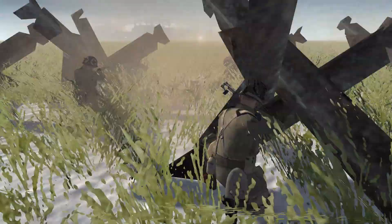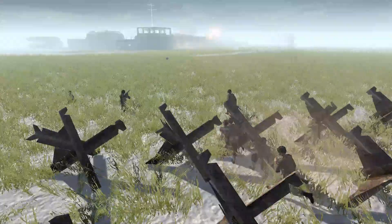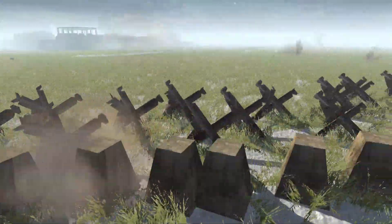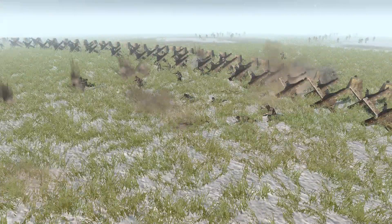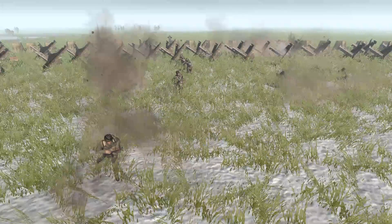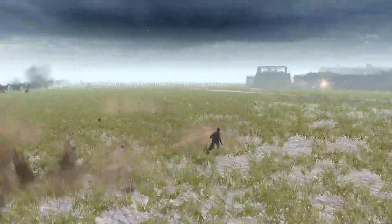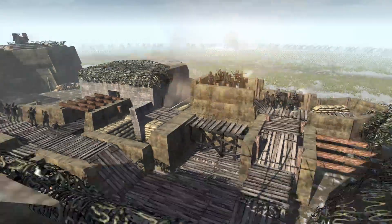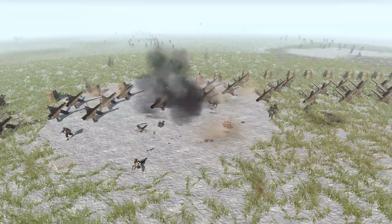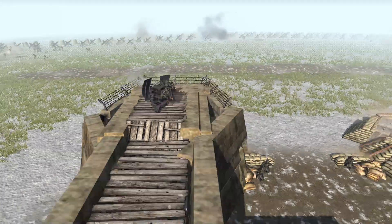We've also got a U.S. medic up here with what looks like a Springfield rifle taking cover behind a tank trap right there. The problem is the tanks are going to be able to come up to the wall here, but they're not going to be able to move much farther forward because of all the tank traps. They're going to either have to blow them up or just act as artillery essentially. That could be a good or bad thing for the German fortress — either the tanks will be ineffective as artillery, or the Germans won't be able to shoot them and the tanks will be very effective.